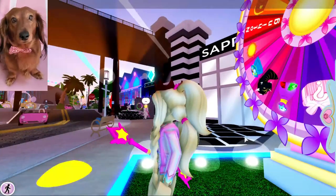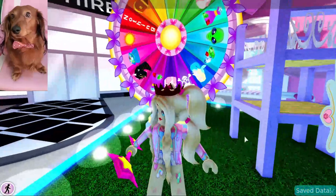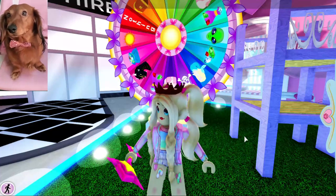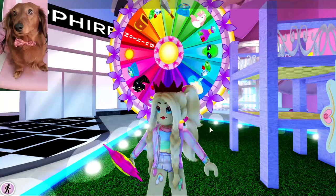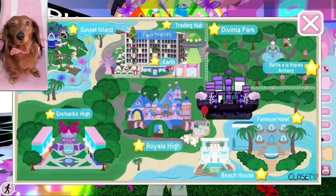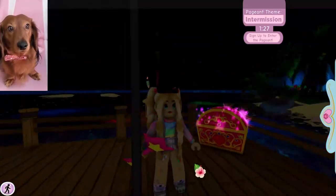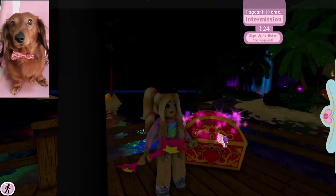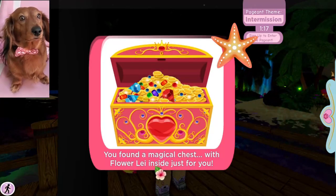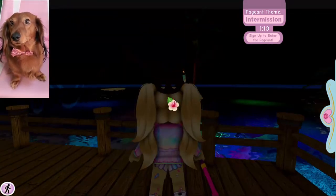There is a certain realm that has treasure chests in it, and in those chests are accessories. The realm we're going to is Sunset Island. As soon as you get off the boat on the dock, there is a treasure chest right there, and there is a free accessory in it — we found a flower lei!